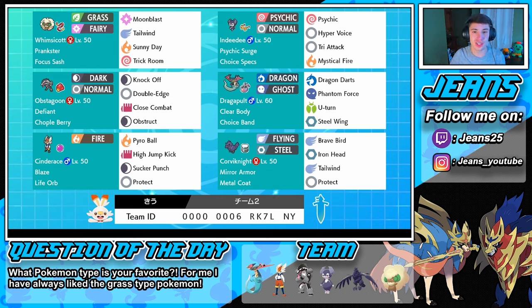If you'd like to use this team for yourself, the rental code is at the bottom of the screen — it's a very good team, I'm absolutely loving it. For the question of the day, what's your favorite type of Pokemon? For me I absolutely love Grass types — Grass types have always been my favorite from day one. Ever since I started playing Pokemon I always loved the Grass starters and the typing in general.